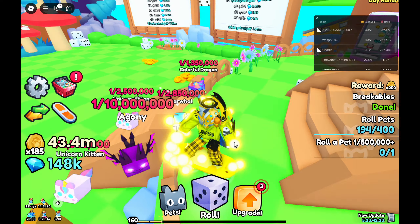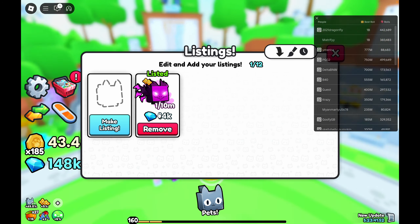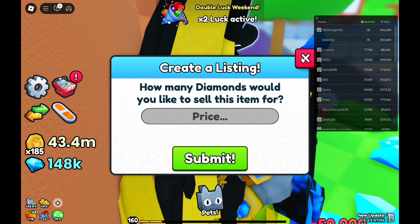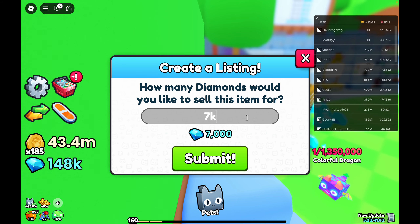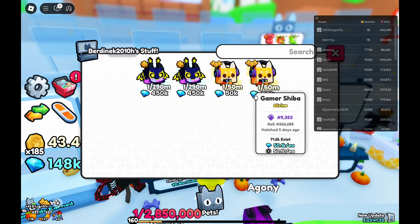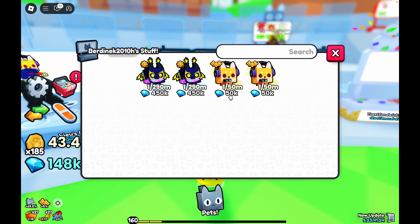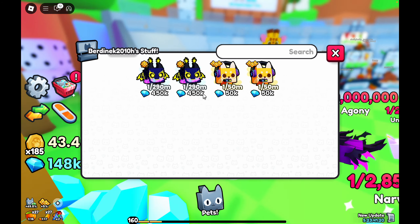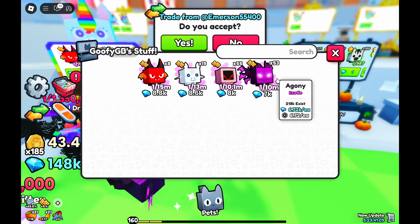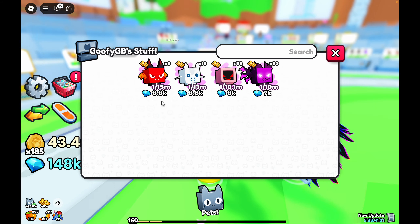The last method I want to talk about is selling your old pets. If you sell your old pets quickly, you can get a bit of profit back and use that money to buy a different one. For example, I have this Agony that I'm selling for 8k — if somebody buys it, that's a 2k profit and I can go buy something else. These Gaber Shebas are 150 million and only 50k to buy, so I could use that money toward one of those. This pet I'm selling for 8k can be used toward one that's one in 15 million — a 5 million pet increase.